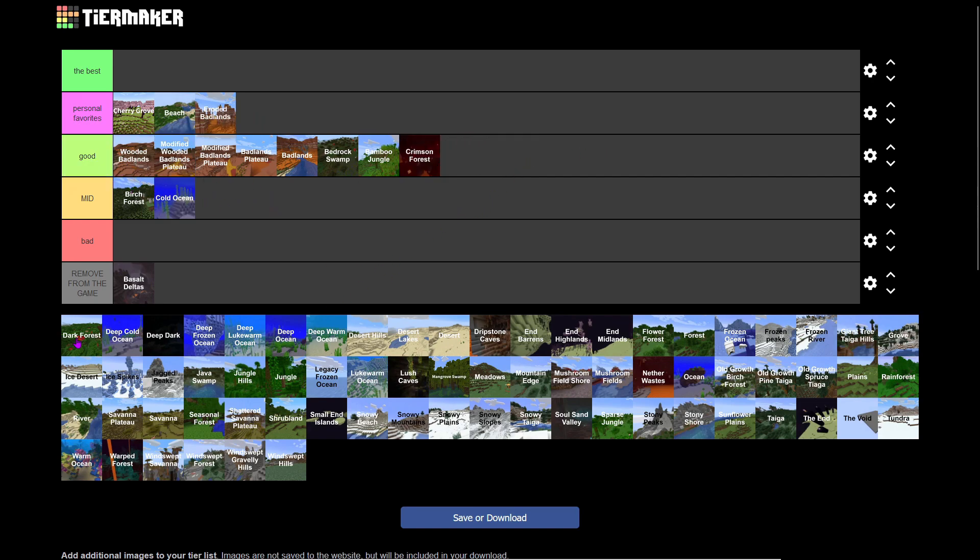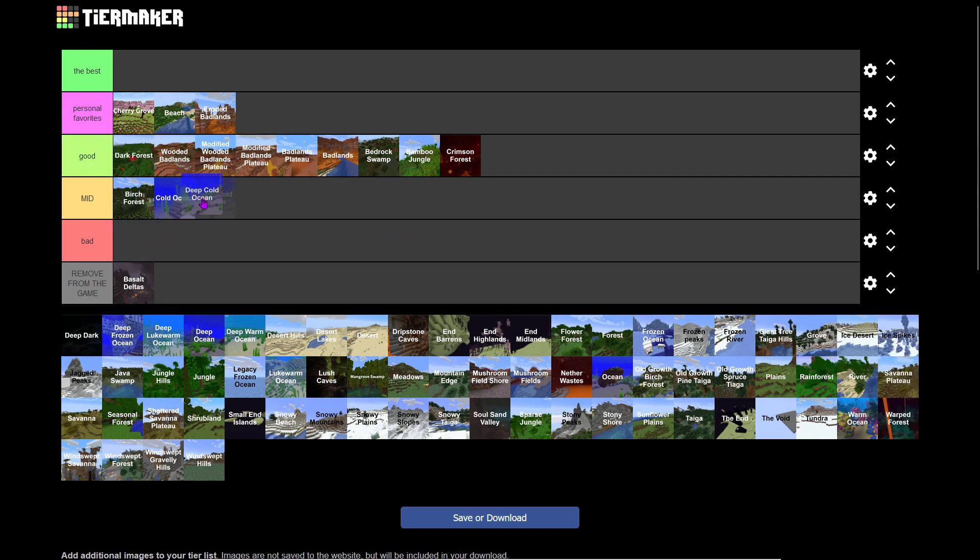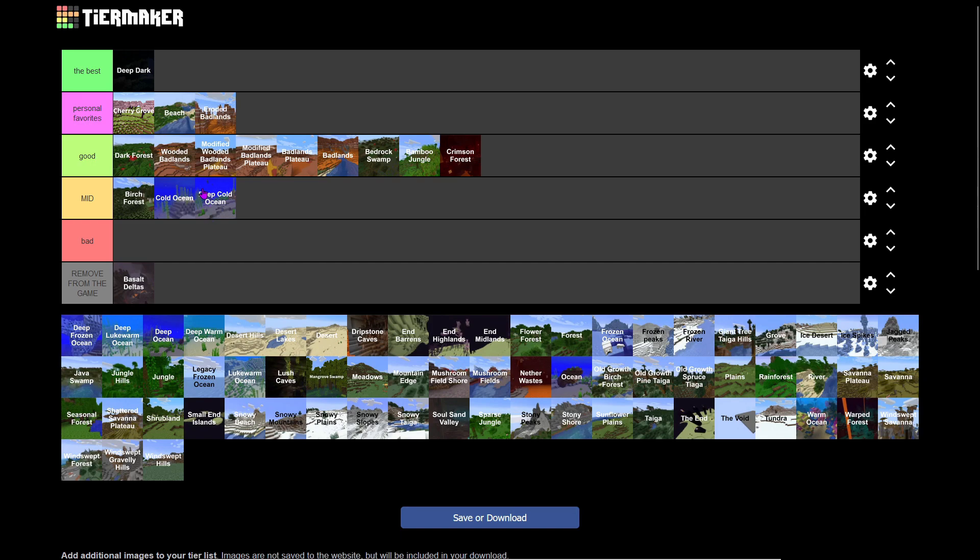Dark Forest is controversial, but I really like it. It's great for wood and mushrooms, and it can spawn mobs in the daytime which makes it kind of creepy. We'll put it above Badlands. Deep Dark is so good for XP, it spawns the Warden — one of the coolest mobs — and can have Ancient Cities, which is the coolest structure in the game.